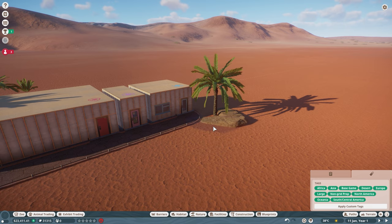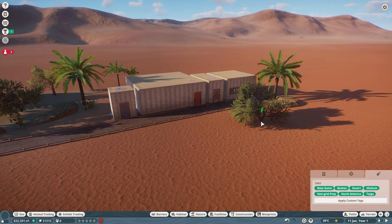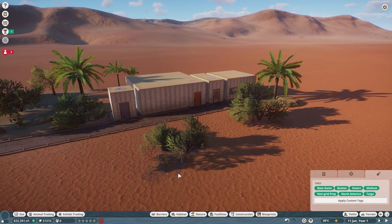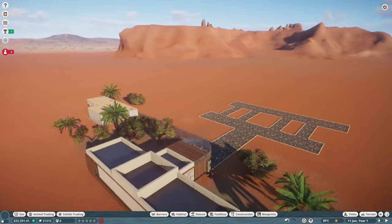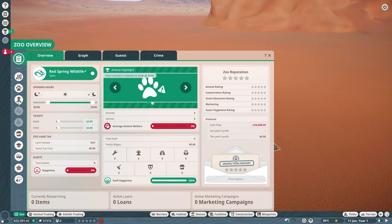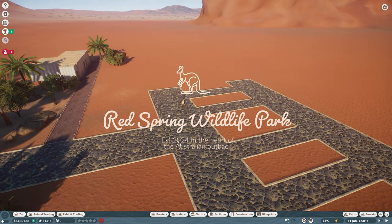What I'm going to do here is just decorate the area so it fits in with the Australian theme. I'm using a lot of the Oceania trees and rocks and stuff, just popping them around to make it feel more natural to the Australian region. The name I've chosen for this wildlife park is actually Red Spring Wildlife Park.